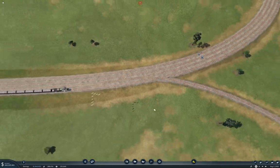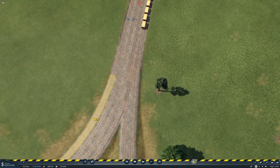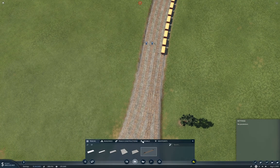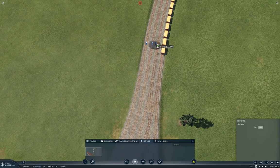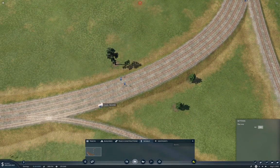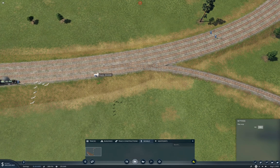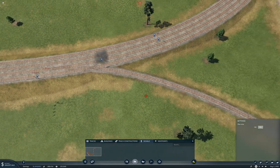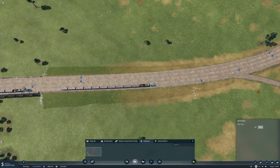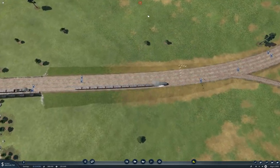That looks a bit ugly but we'll slip that. Now from here we need to bring this around to about here, then up to about there. Now we need signals - one here, one here, one here, and the signal up here. We can fit a train in there. Take that out.